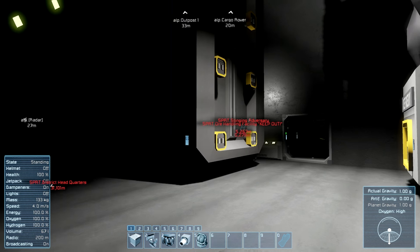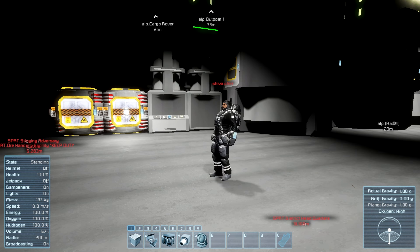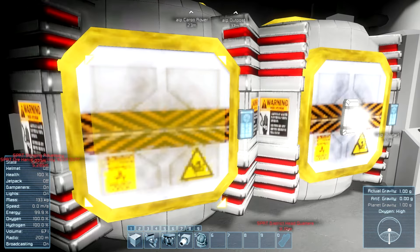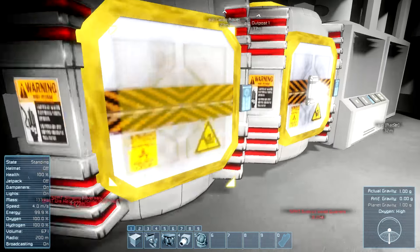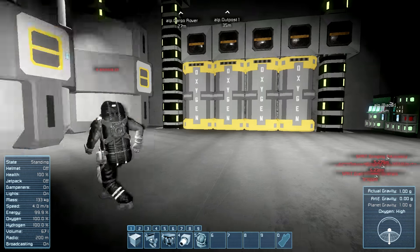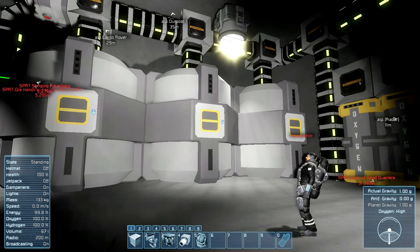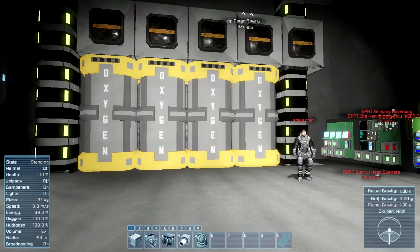Here's the basement — lights aren't working very well, use your headlights. There are assemblers, refineries, oxygen production using Viz's mod for oxygen generation, and hydrogen generators. We're running the base off solar primarily, but we've got hydrogen power here just in case. Since we're on a planet, it's much easier to get hydrogen than uranium, which is hard to find.